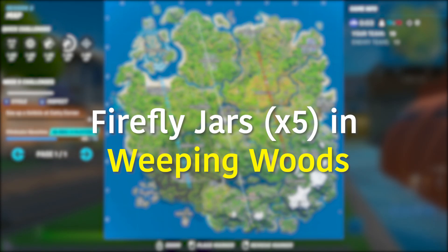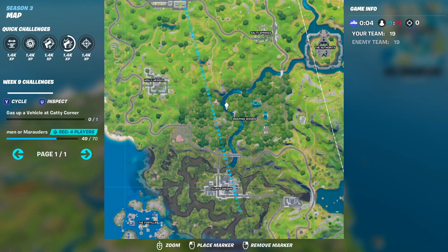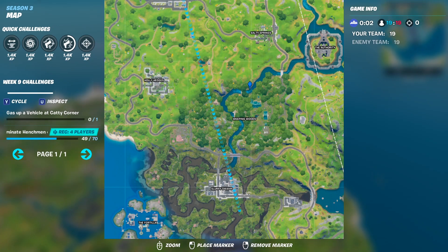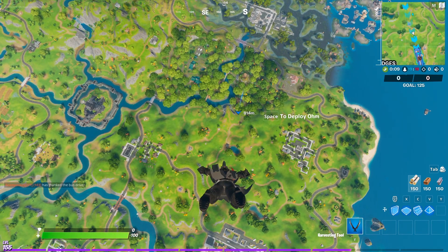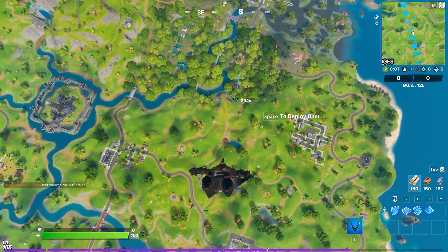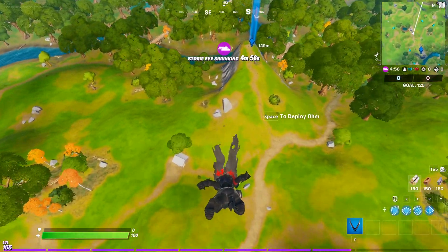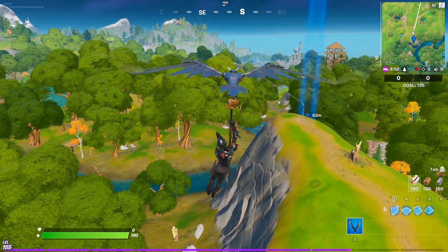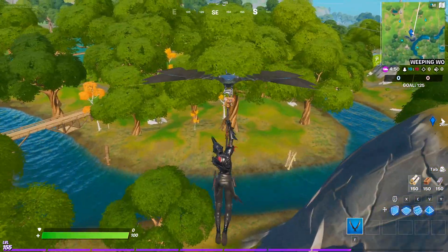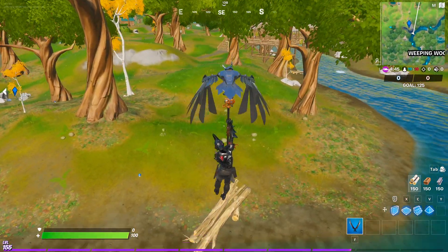The next challenge is to collect Firefly jars in Weeping Woods. There is an exact location where you can find them — over here on the map is where you want to land. You need to collect five Firefly jars. You'll see a zipline here — go ahead to the zipline and just in front of it you'll find a bunch of trees next to a lake. This is exactly where you will find more than five Firefly jars.